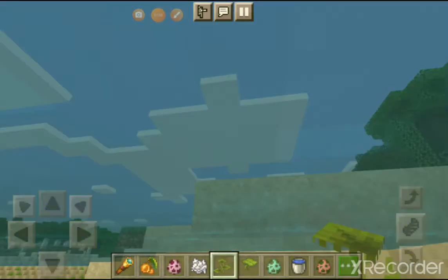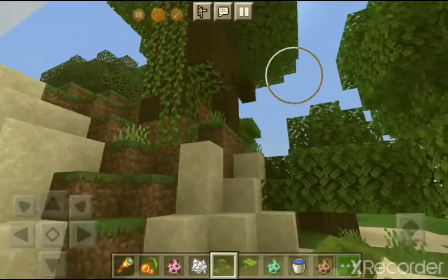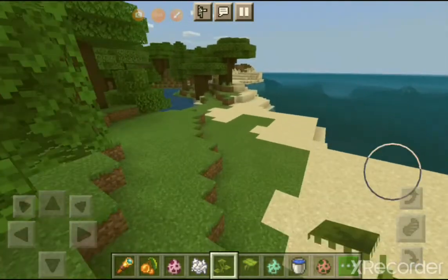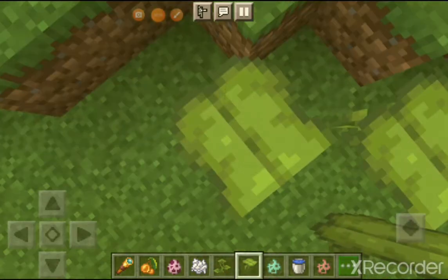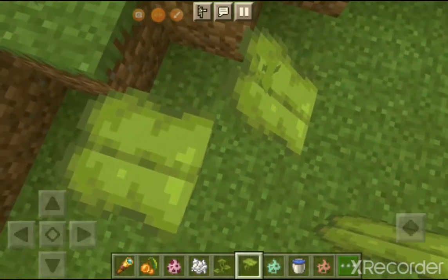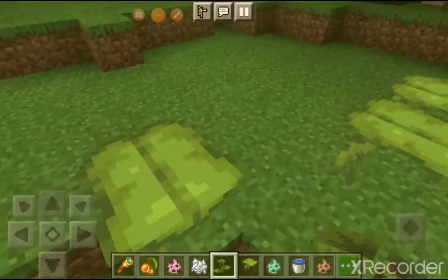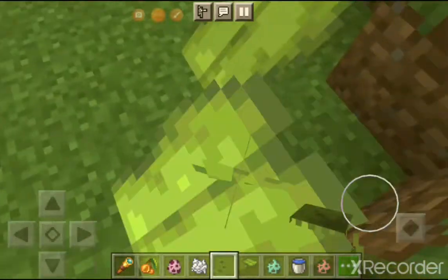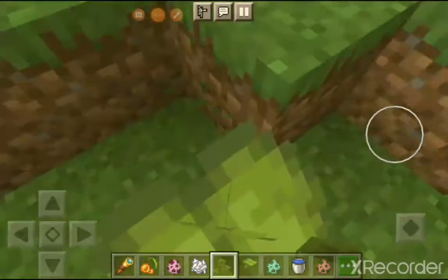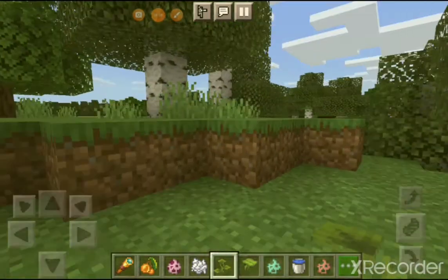Next up, let's look at the drip leaf. This is only going to be a brief overview, so this is not going to be a long video. When you stand on the drip leaf, it starts to fall. Something tells me somebody's going to make a parkour map out of all this kind of stuff.